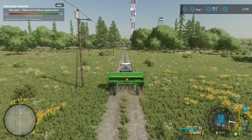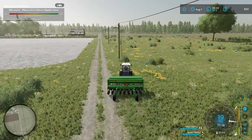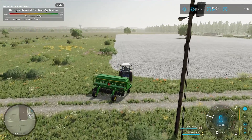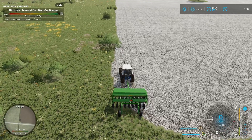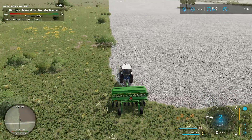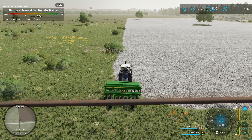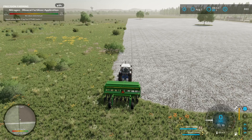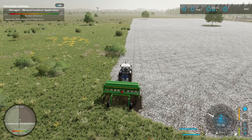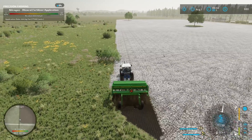We're down here at the field, all filled up with fertilizer and seed. Let's get this thing lined up and figure out the buttons - I need to remap a couple of my controls. Number two, number one - that lowers it, that folds it, unfold, that turns it on. So if I do that, realistically we should be putting some product down on the field.